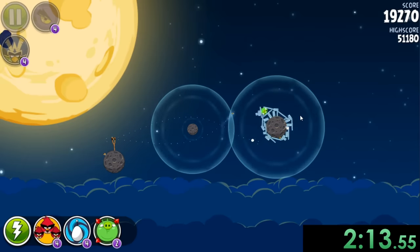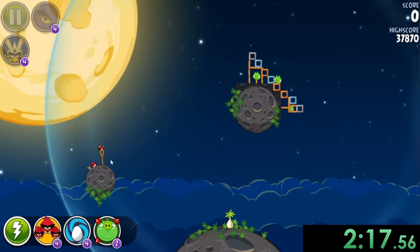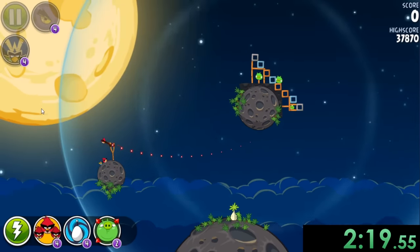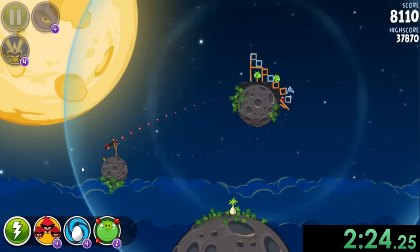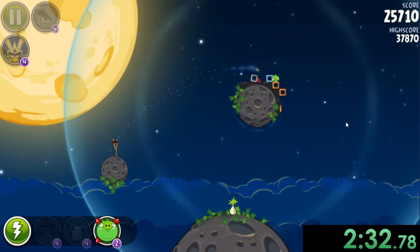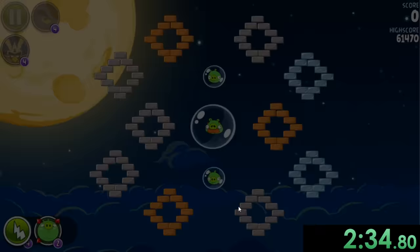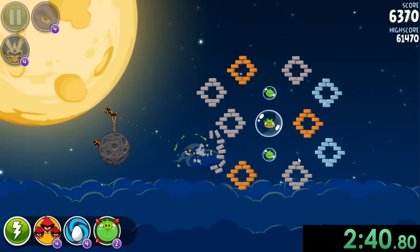We can use the two gravity fields to hopefully hit them. Gravity is sometimes really weird, especially when you can't see where it's going. We do get the indicator that tells us the trajectory for the first little part, but after that you're kind of on your own. I don't claim to be the greatest Angry Birds Space player, and sometimes the gravity just completely is like, what is going on? But now we have the bomb guy.